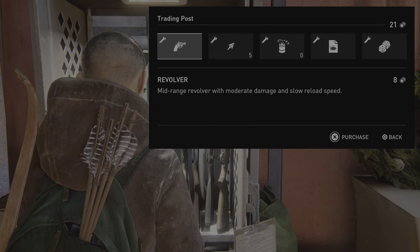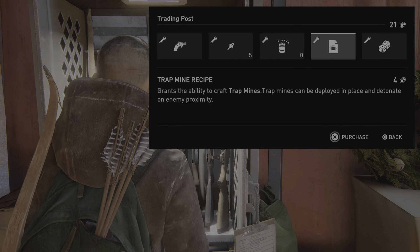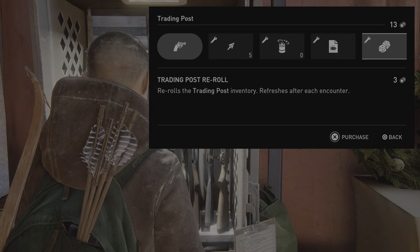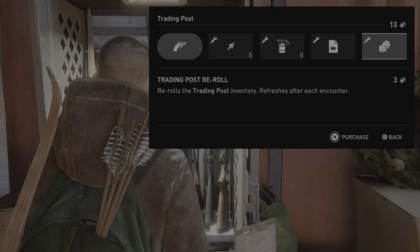Trading post: revolver purchasable — mid-range revolver with moderate damage and slow reload. Arrows. Stun bomb. 1 trev mine recipe. Revolver purchased. Arrows. Trading post re-roll purchasable — re-rolls the trading post inventory, refreshes after each encounter, cost 3 currency, you have 13 currency.